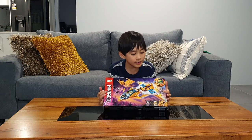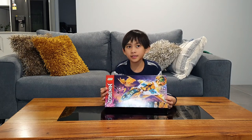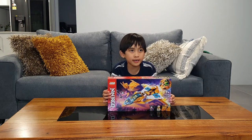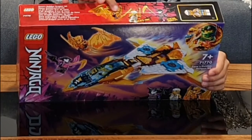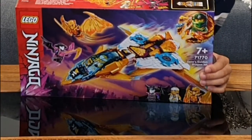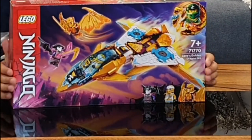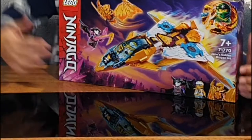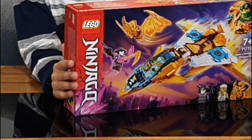I got Zane's Golden Dragon Jet and it's Ninjago Lego. It includes three characters inside: Golden Dragon Cole, Golden Zane, and General Evangelist. And this is how it looks like when it's built.